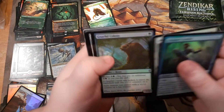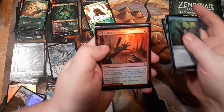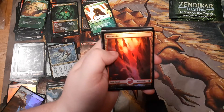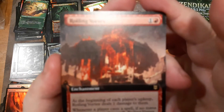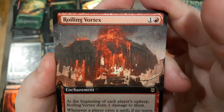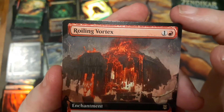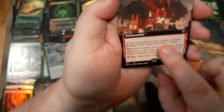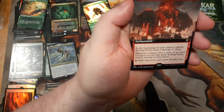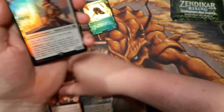Foil commons, foil commons — Canopy Baloth might see a little play. Then we got the basic and then extended art Roiling Vortex. This art — someone put a volcano in the sky, and there's all this structure built under it, like a temple around a volcano in the sky — that seems like a bad idea. At the beginning of each player's upkeep, Roiling Vortex deals one damage to them, including the people who built this place. The card's super cool actually — Sulfuric Vortex-ish.